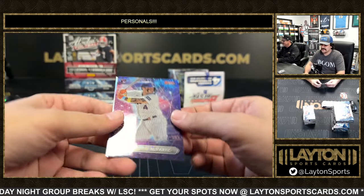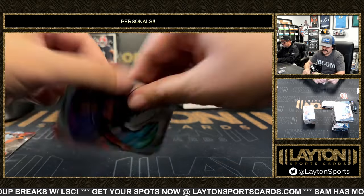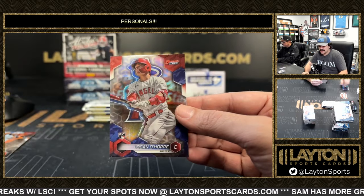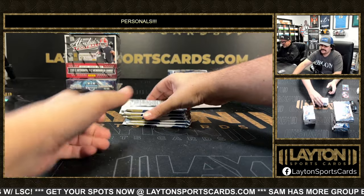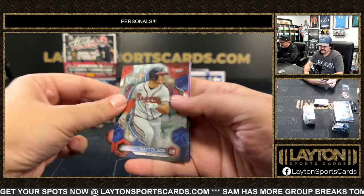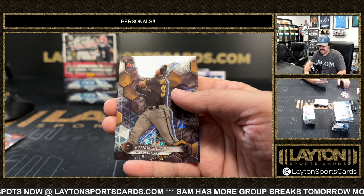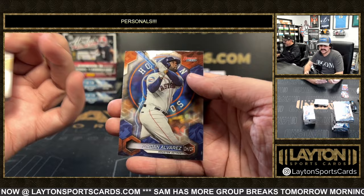It's a Francisco Alvarez on the rookie mini diamond — not numbered. Got shellacked of Colin Houck and Ohoppy refractor. Rookie Francisco, Gunnar Henderson. And it's a 299 Ethan Salas on the mini diamond.